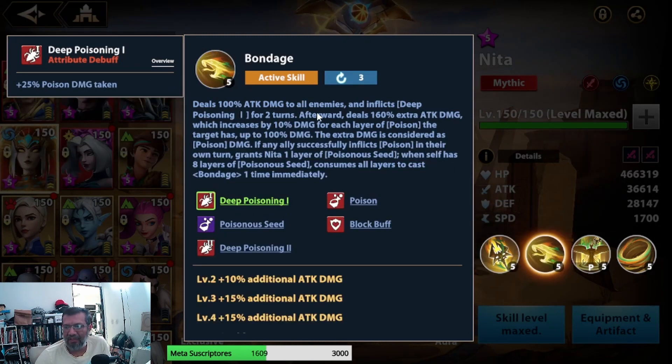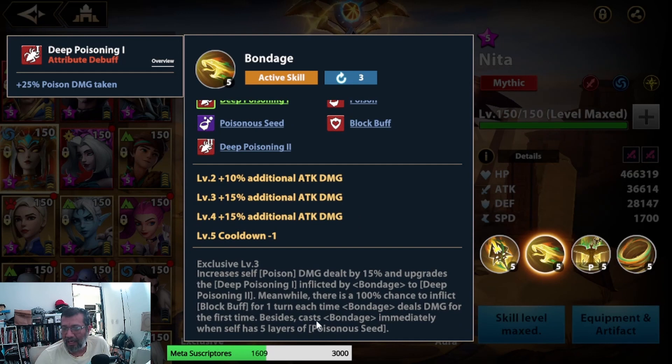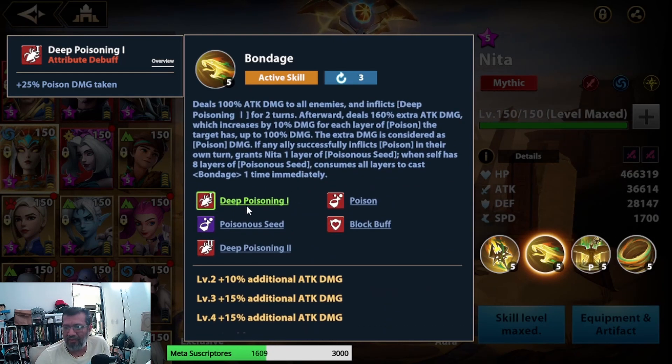The second ability deals 100% damage to all enemies, inflicting Deep Poison 1 — which becomes Deep Poison 2 with exclusive 3. Deep Poison increases the damage enemies receive from Veneno. After that she deals 160% damage and increases damage by 10% for every stack of Veneno the enemy has, up to 100% more damage. This ability should be used when enemies have more Veneno, but even without it she does a lot of damage. Additionally, if any enemy inflicted Veneno on its own turn, she gains a stack of Poison Seed, and when she reaches 8 stacks she launches this ability again.